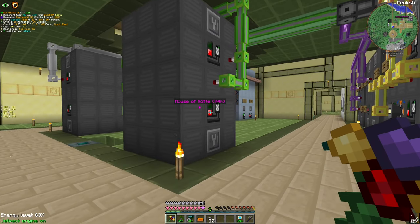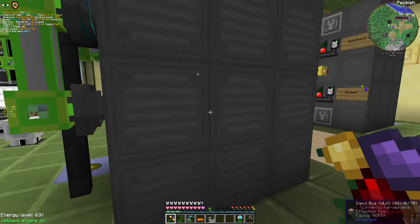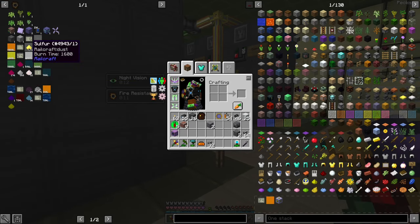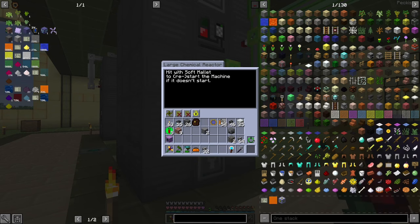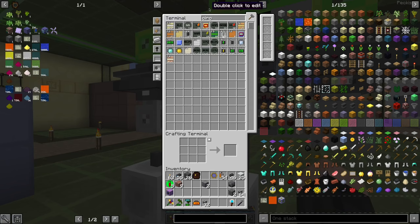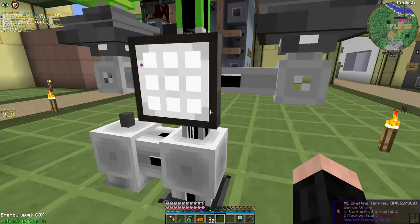For the next part, what we need is Sulfuric Acid, which is actually quite simple — it's just Oxygen, Water, and Sulfur. We can just enable it by this. But I have to do something. Do I have any machine control? No, of course not.